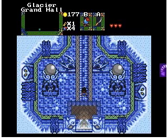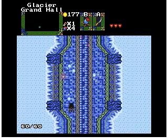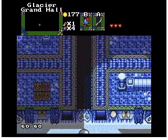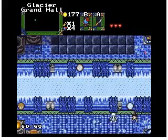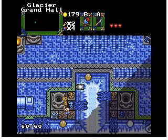Welcome back to Let's Play Seasoned Blood. In this episode we will continue exploring the Glacier Grand Hall. Let's start by going up — we don't need that because we don't have any magic yet. Let's see if there's anything around here. There appear to be skeletons and keys. Keys work — I can work with keys.